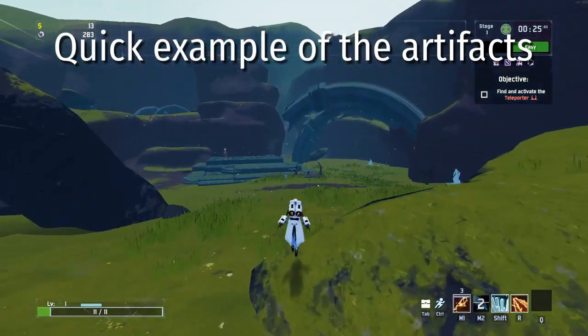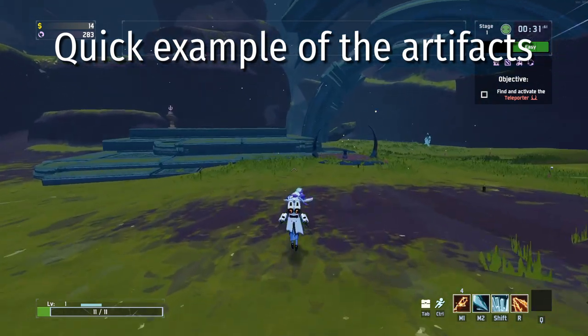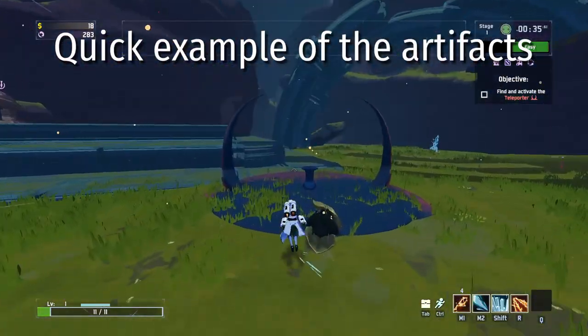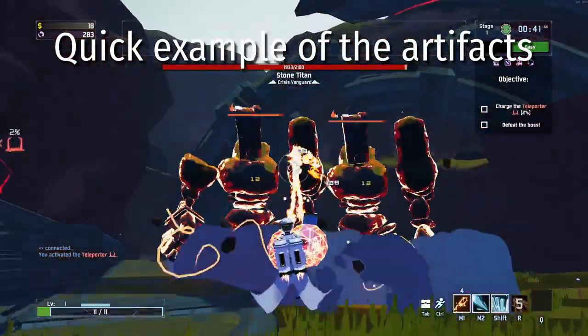Monster spawns are doubled so you get more chances to get items from the artifact of sacrifice, and the monster maximum health is halved so bosses are at half health. Even with these artifacts it's still kind of difficult to get, but with all of these stacked you should be able to clear the boss within the first or second stage.